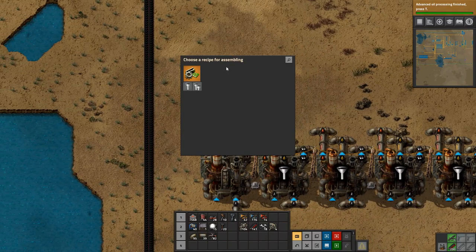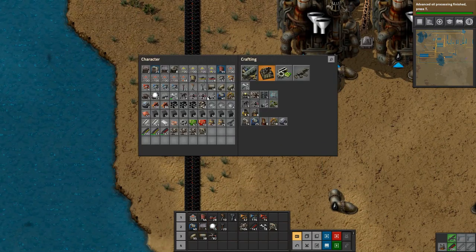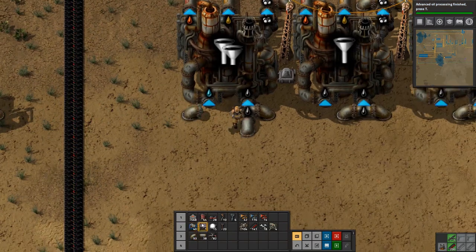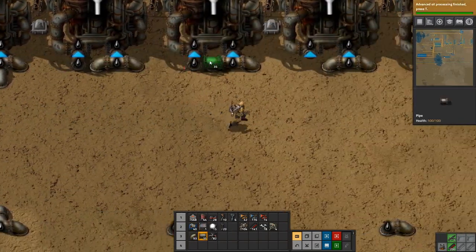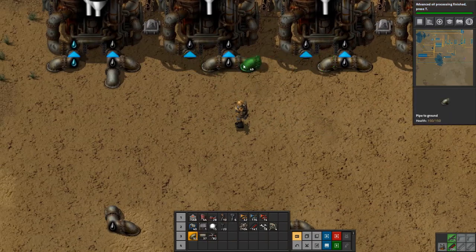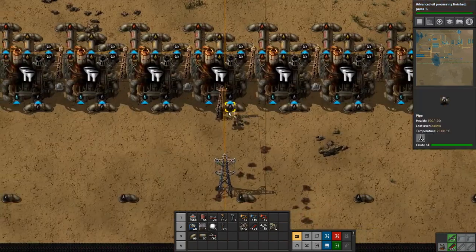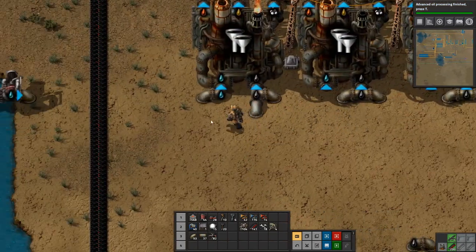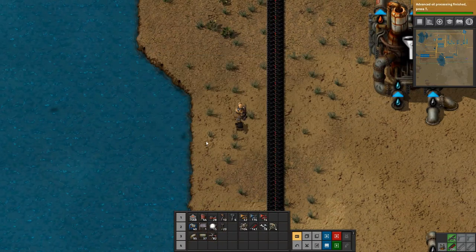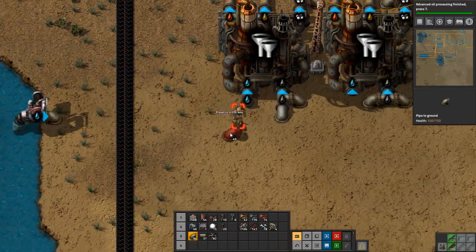We want to set the recipe to advanced, and we need a water pump for this stuff. We can just put that down there and then we need to get water over here. We need to set this recipe for all of them. Then we actually need to come one down for the water, so let's turn this out and get the offshore pump in there again — it needs to be here.